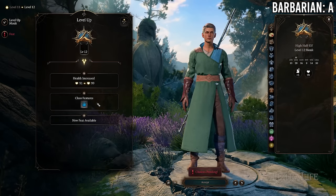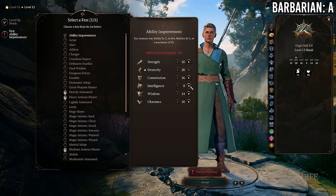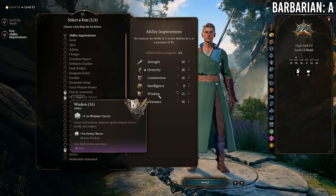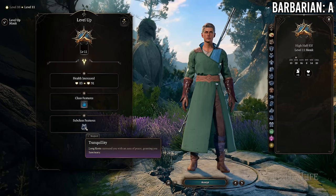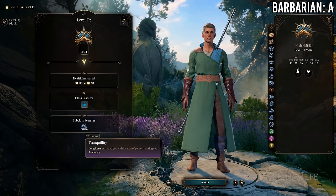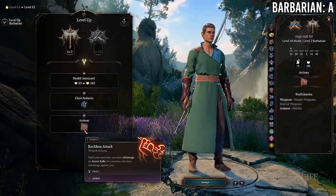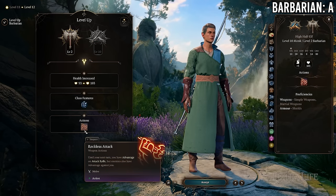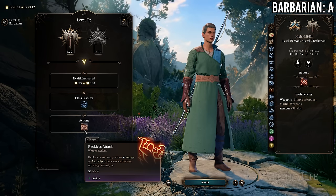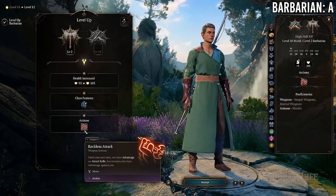Going from 12 Monk to 10 Monk, you lose your third feat and a subclass feature — which feature varies by subclass. Generally this is a decent trade-off if you're not predominantly using unarmed attacks. If you're not going to need Reckless Attack, you might be better off going 11 Monk / 1 Barbarian.